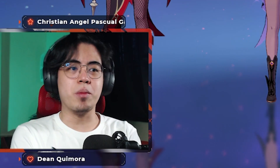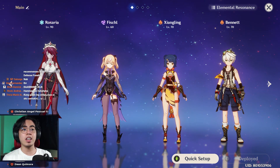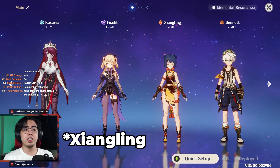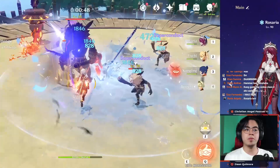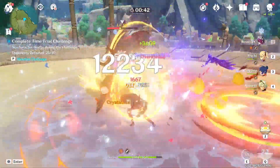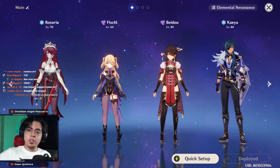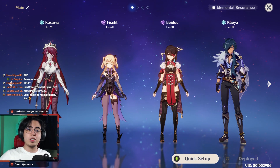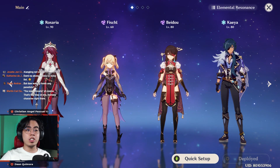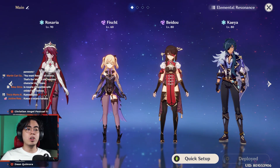Here are my recommended team comps. Rosaria Physical DPS Carry: you want Rosaria, then put Fischl in there for consistent Electro application so you can get Superconduct and reduce the physical resistance of enemies. Then Xinyan and Bennett for the Double Pyro Resonance for more attack. Xinyan and Bennett also combo well with the Cryo application. Version 2 of a physical DPS carry is the Double Electro and Double Cryo comp. This gives you Double Cryo Resonance — 15% more crit rate — and Double Electro Resonance so you can spam that burst even more. You can also use Diona instead of Kaeya in this team comp, and you can use Retracing Bolide on Rosaria if you do use Diona.